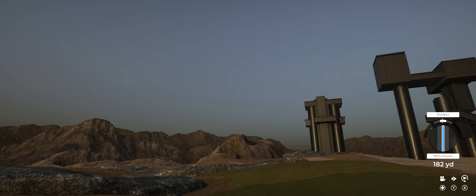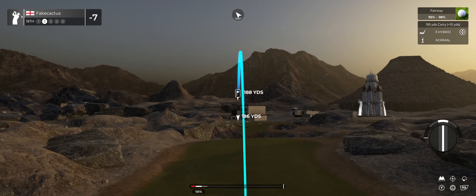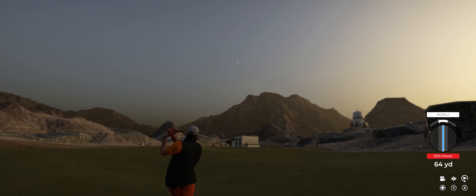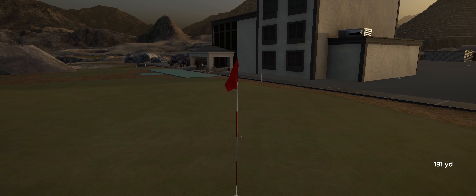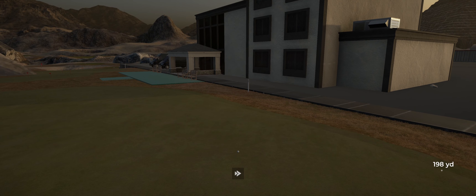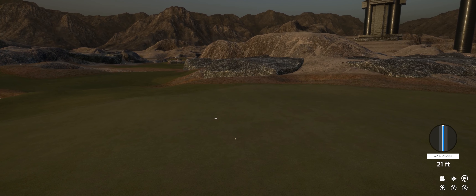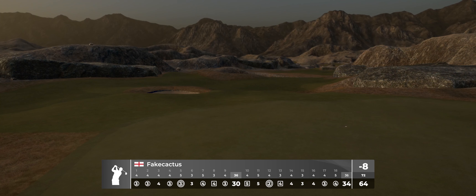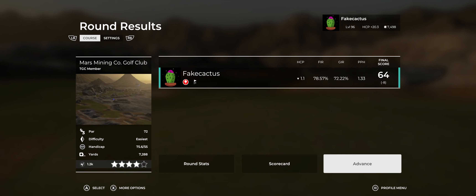Good gracious, you absolutely lit that one up — that was a huge drive. This is around the 190 mark. There you go, this is shaping up — putting for eagle next, and here is your eagle putt. You could have had your eagle there, and it went by. Just like that, your round is over — ending off a fantastic round of eight under today. With that I'll let you go; I'm gonna head over to the clubhouse and see what I can wrangle up for some food. See you next time!